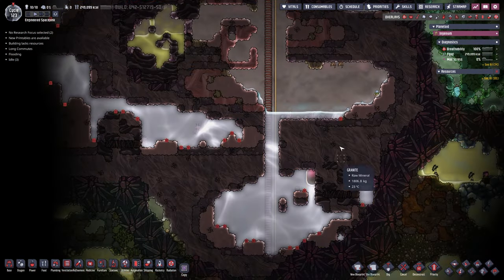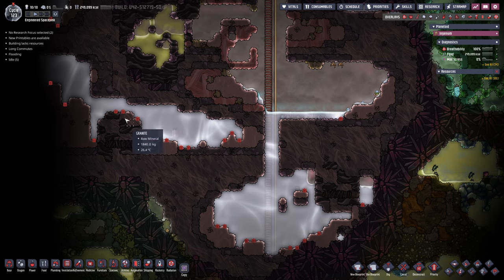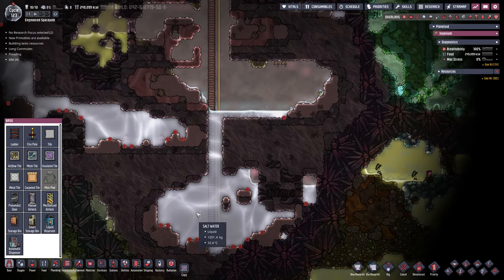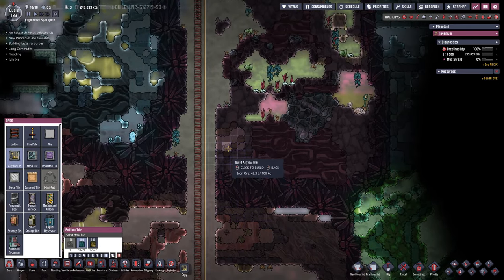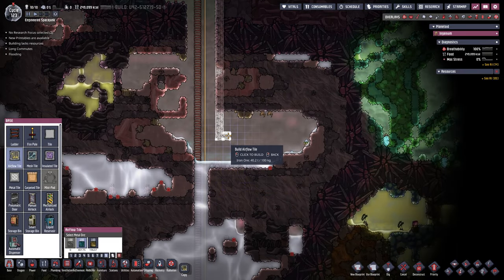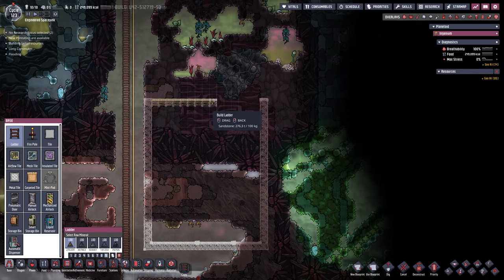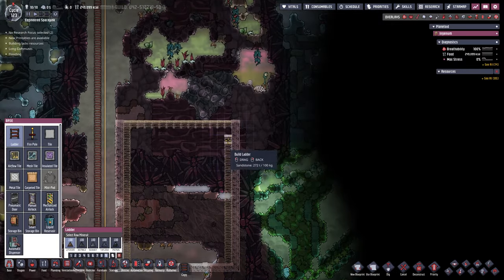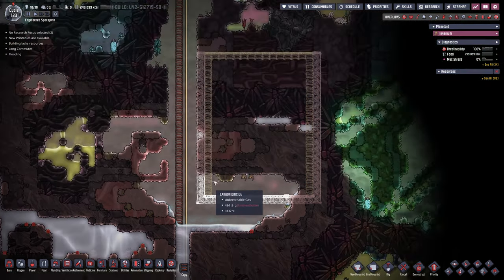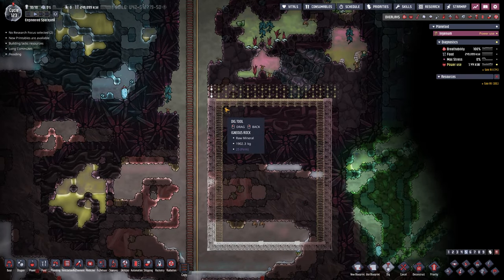Down here at the bottom we have all the salt water and I need to get rid of all of it — it's going to take a long time because there is so, so much. We basically have to shift an entire ocean. There's no other space for it to go down here, so we're going to put it up above using airflow tiles all the way through — because airflow tiles do not break due to pressure, and it's going to be a lot of salt water. Ladders go in on the top and sides. Let's get this dug out — that is the number one priority.